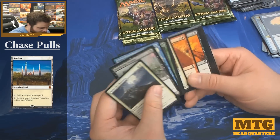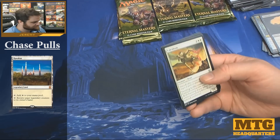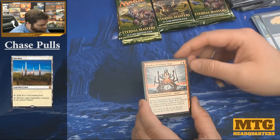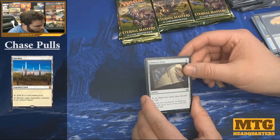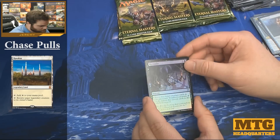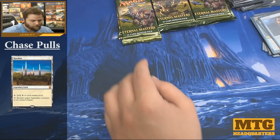Land destruction. Calciderm. Honden of Infinite Rage. A Mesmeric Orb, Duplicant, and a foil Victimize — that looks great! Elf Warrior token.